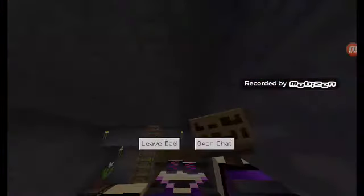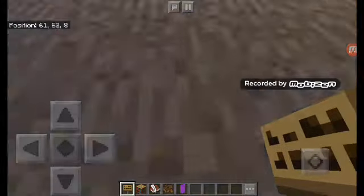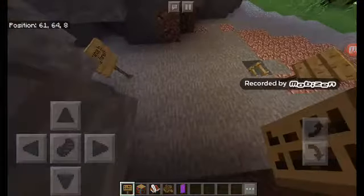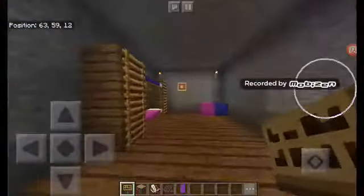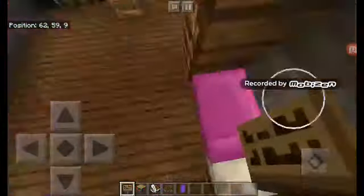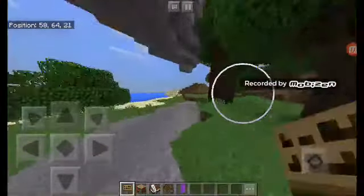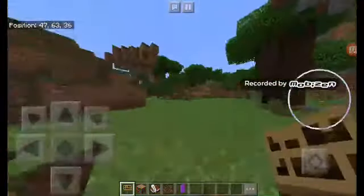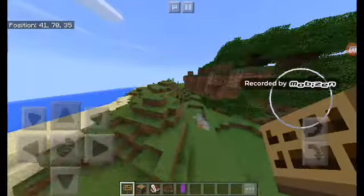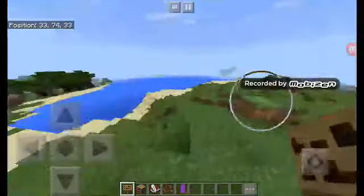I'm sitting on the bed holding a sign and writing on it. Oh no — I have to make the ceiling a bit higher so it's possible to stand on the bed. That was kind of weird. So where's my floating island? Here it is. Let's place a boat — actually, no boats. Let's not place any boats.